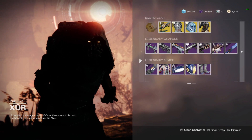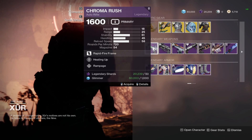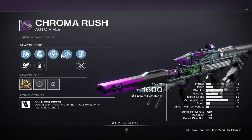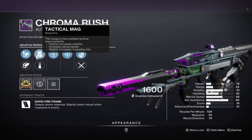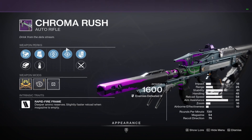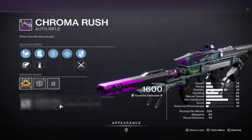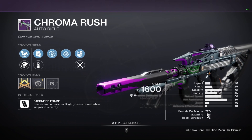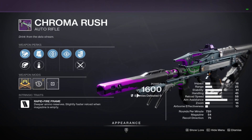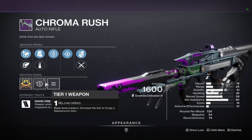Moving on to legendary weapons, we have starting off Chroma Rush, and I'm hoping this is a good Chroma Rush roll. We have Heating Up Rampage — guys, this is a god roll Chroma Rush, this is probably going to be in the title or thumbnail. Heating Up Rampage is really, really solid. We also have Tactical Mag and Steady Rounds — definitely run Tactical Mag. And then we have Hammer Forged Rifling with a Reload Masterwork. This is a phenomenal Chroma Rush. It's a 720 RPM auto rifle from the Season of the Splicer and something you don't really see too often. I highly recommend you guys get this. If you're a new or returning player, this is going to be great for pretty much everything in the game, including higher end stuff.